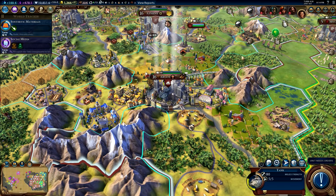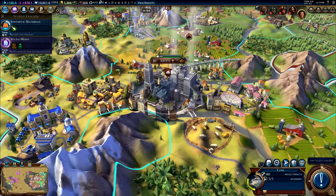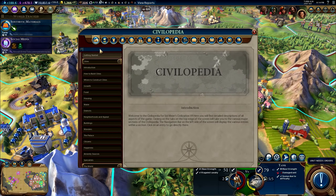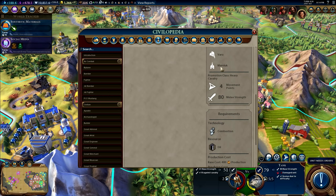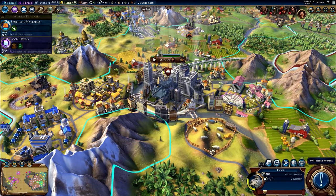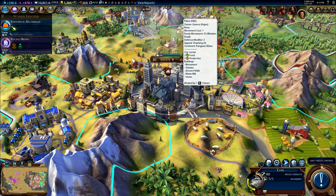Tip number one: whenever your units get damaged you can normally heal them with the 'fortify until healed' button, which fortifies them and increases their defenses until healed. However, sometimes you might notice they're not healing — for example, this tank will never heal when I click this. The reason, which we can find in the Civilopedia, is that the tank requires oil for production. Even if you built the unit using a trade agreement for oil, you also need ongoing access to that strategic resource to heal it. So be sure you always have the strategic resources your units need to heal.